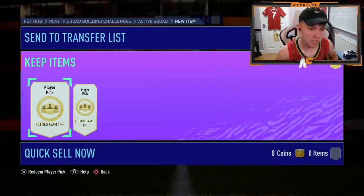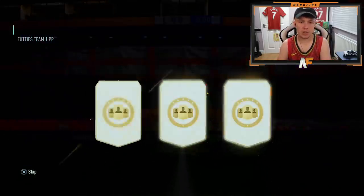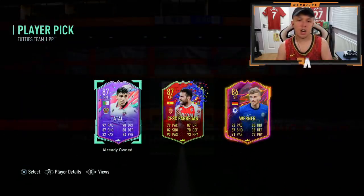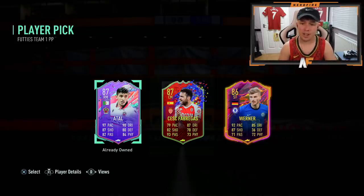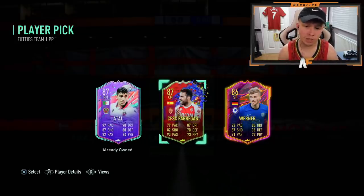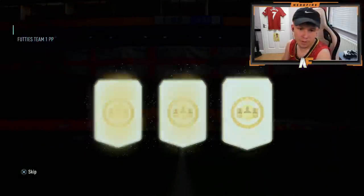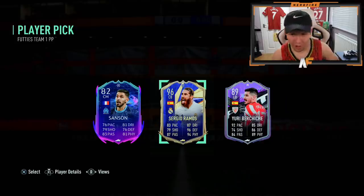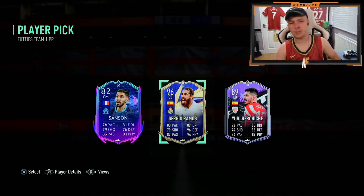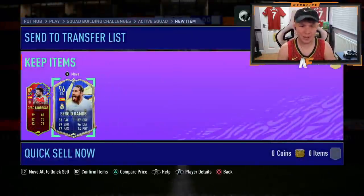Another two player picks — I might do a couple more because I'm addicted, it's just going to be duplicates in the end. That's kind of painful — it's a sick card, I've already got him tradable though. If you get the option to get Thiago, definitely choose him. I'm going to take Fabregas for the fodder personally. Player pick number two — Ramos. Good fodder; that will probably be going into the St. Maximum SBC. I've already got Ramos's end of era, so I'm happy. Good fodder.